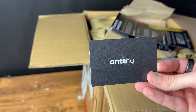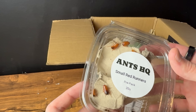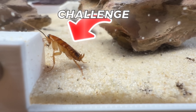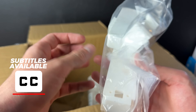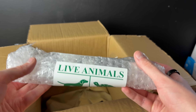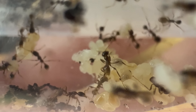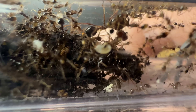I got Ants HQ to send me over everything I could possibly need to take care of a thousand ants. They sent me some dubio roaches and some red runner bugs — these bugs will be the ants' challenge later in the video. There are also loads of different parts to build their nest and outworld, the ant elevator, and vials of thousands of ants waiting to get into their new home, plus loads of tiny ant eggs that will be hatching soon. There are also different types of ants within this colony, which is super cool.